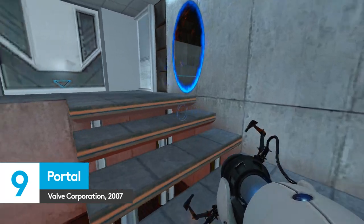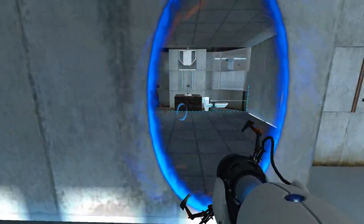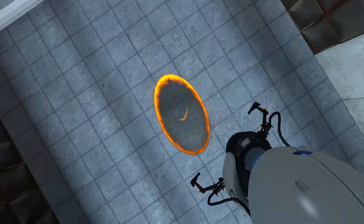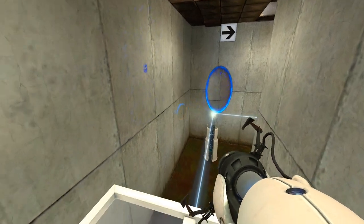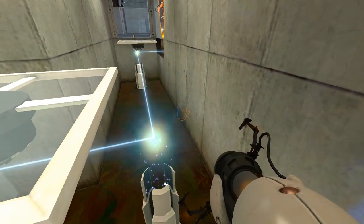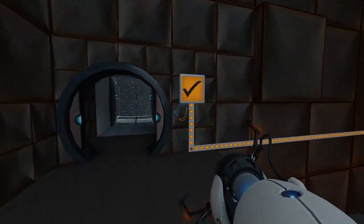Contrary to what glacial afternoons with your fusty old science teacher taught you, fun times and physics aren't mortal enemies, just ask Chell and her delightful reality-ripping portal gun. Originally launched in 2007 as part of Valve's masterful Orange Box, this beautifully bite-sized puzzler will give your grey matter a thrashing during its tougher test chambers. Thanks to the aging Source engine, your PC should be able to KO Portal without hassle.